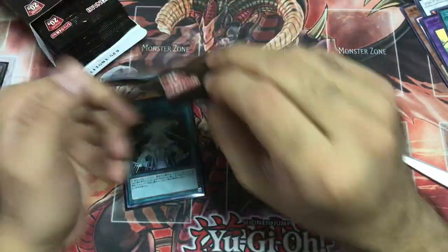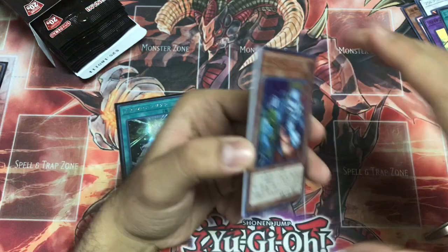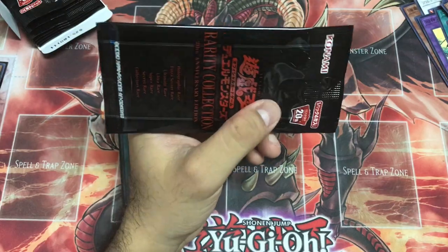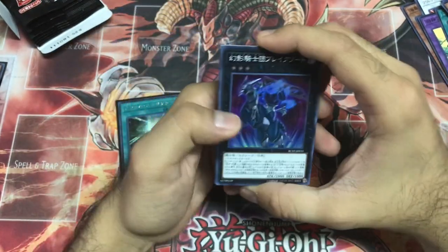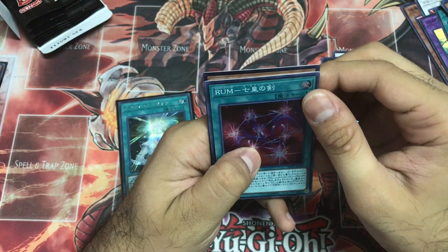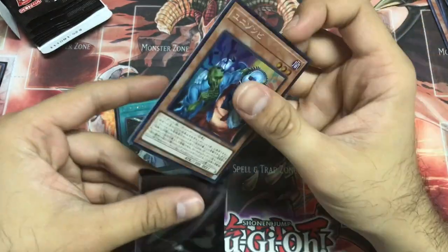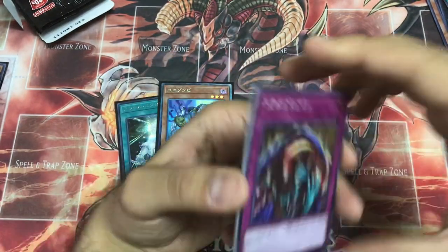Just my luck, damn it. Stay optimistic — we'll get something better. Chicken Game, Fairy Tale Snow. Two boxes and no Ghost Ogre. This Collector's Rare — Dark Lord. Unizombie — stay a Super Rare, I don't need that as a Collector's Rare. Skill Drain.